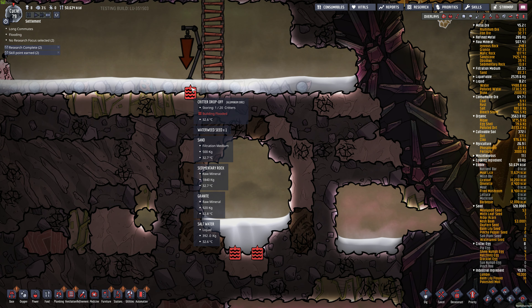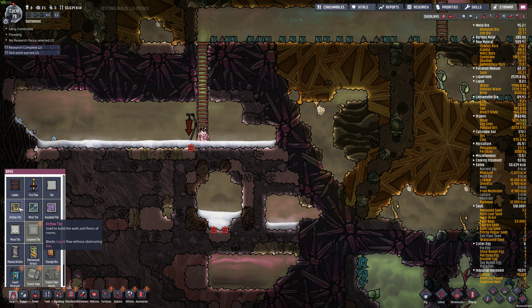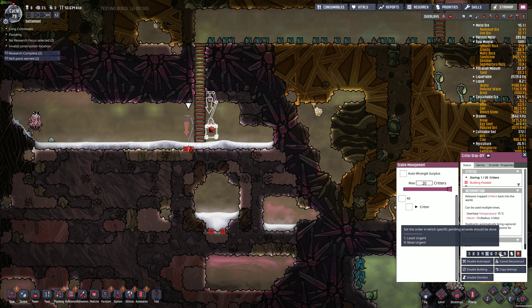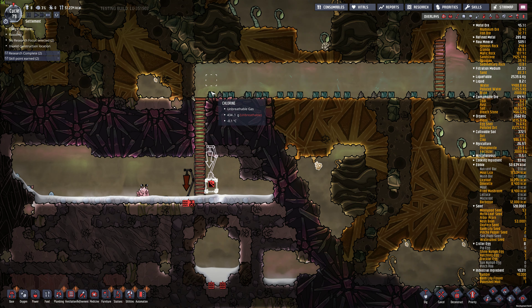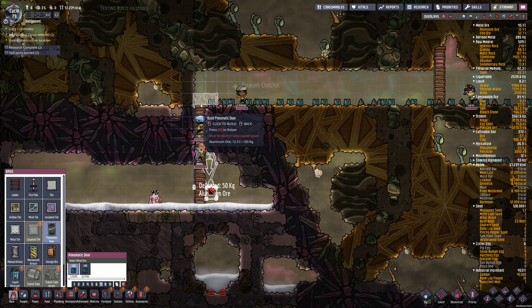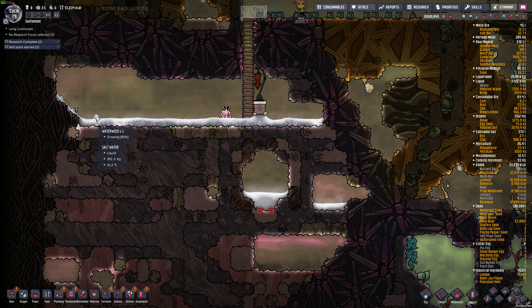Something is drowning - the building is flooded. We're going to have to put a tile here. We'll put a tile there for it to sit on. Take that up. And we need a door at the top so the pips don't get out. I think the pip is actually going to drown in here. We'll see how it goes. We got one water weed growing at least.